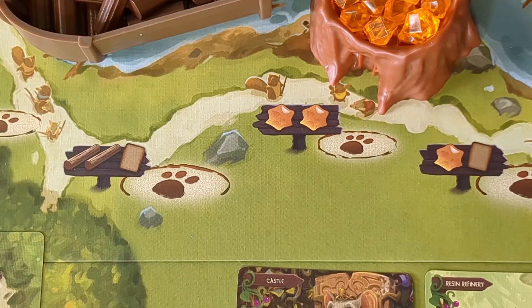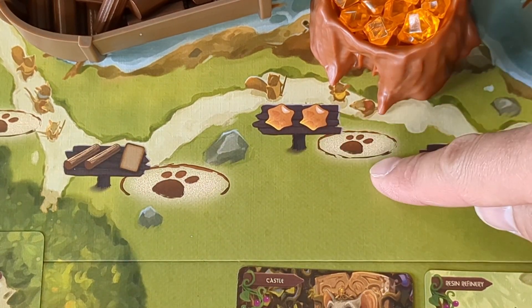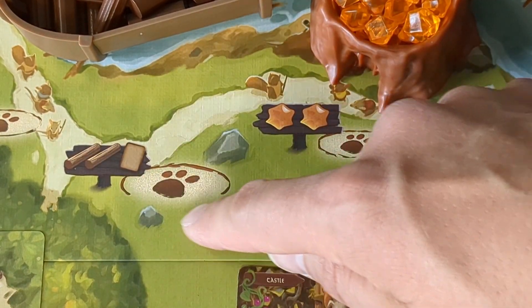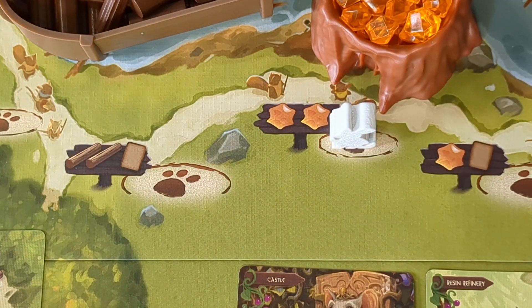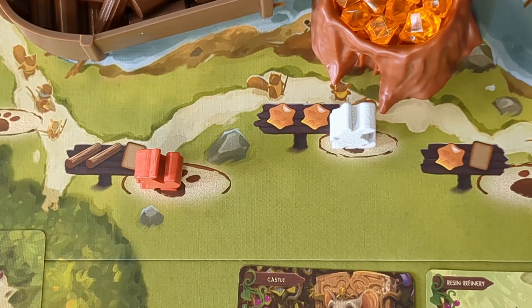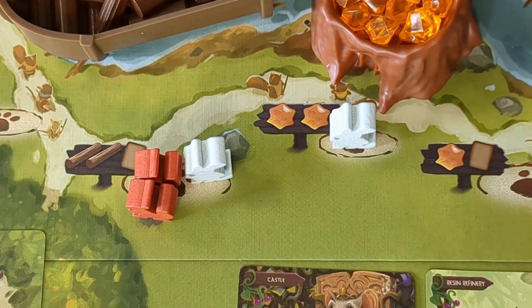First, let's take a look at the two types of worker placement locations. We have an exclusive closed-off space and a shared open space. An exclusive place is one where only one worker can ever be in that space. As the name implies, multiple workers can be in the shared space, including from the same player.